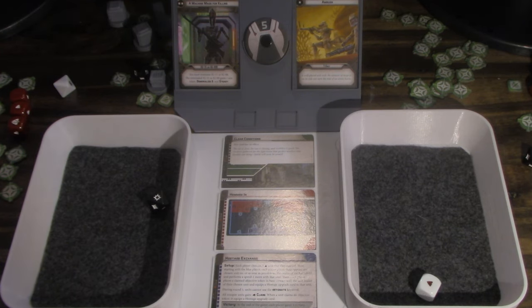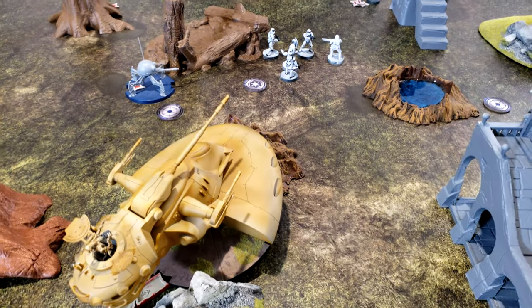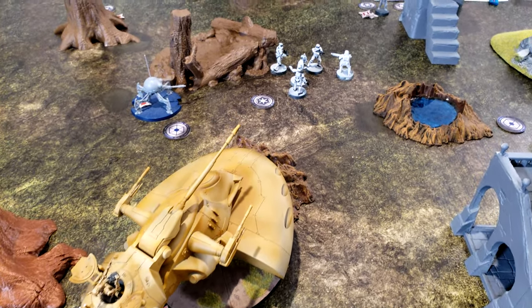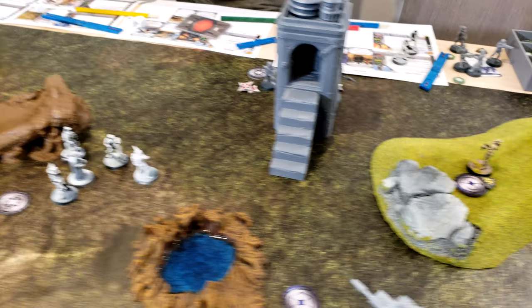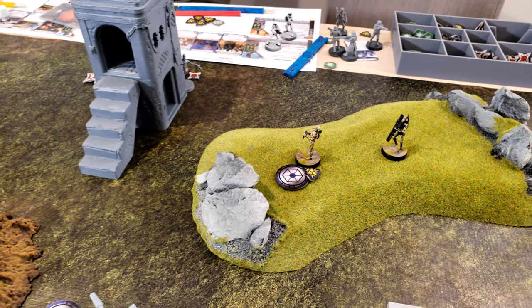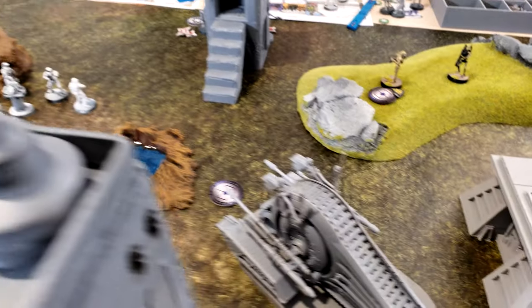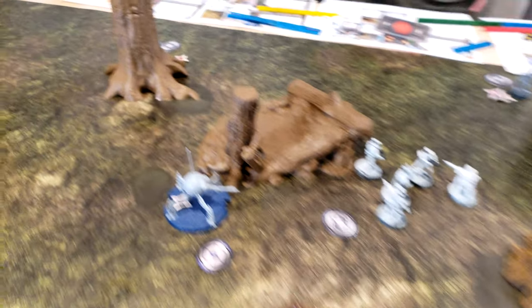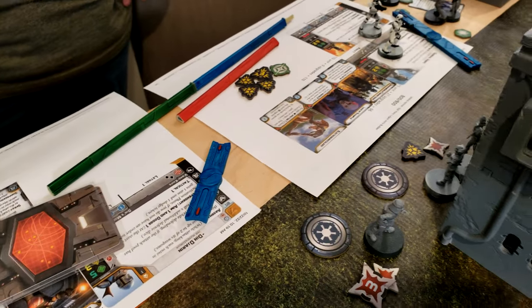Turn five. It only looks like the Empire is on the run — in reality they're escaping with the prizes. And there's not much left of the droids. I've got two possible droids that can claim anything; everything else is just here trying to kill stormtroopers. Din is hiding behind there, IG-88 is hiding behind there.